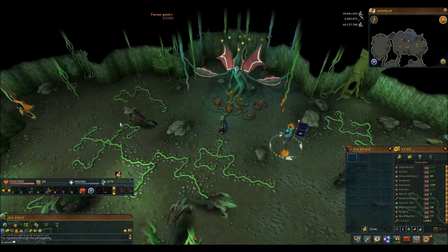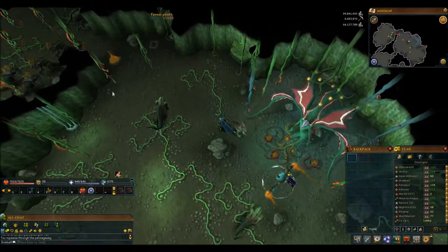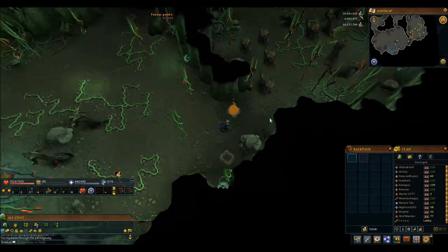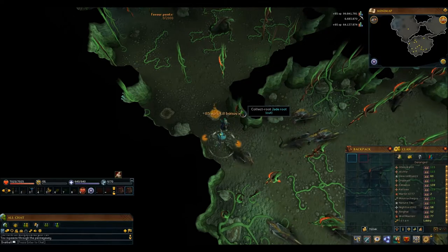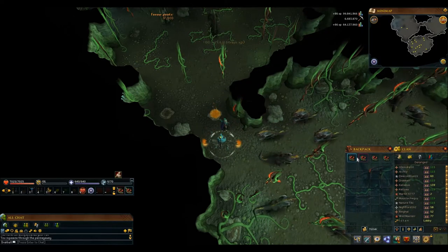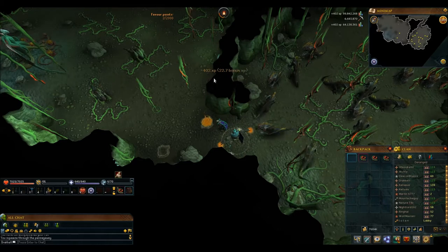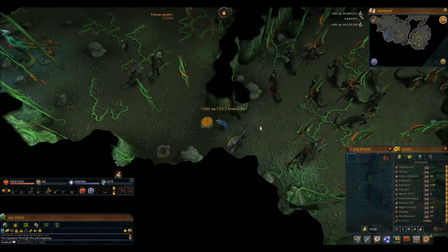Basically, you can go into one of these rooms and cut down these curly vines, which everybody just calls curly roots. When you cut them, it gives you some experience in woodcutting, and then you get four curly roots from it. Then you take the roots and throw them in this fire pit, and it gives you 400 fire-making experience per root.